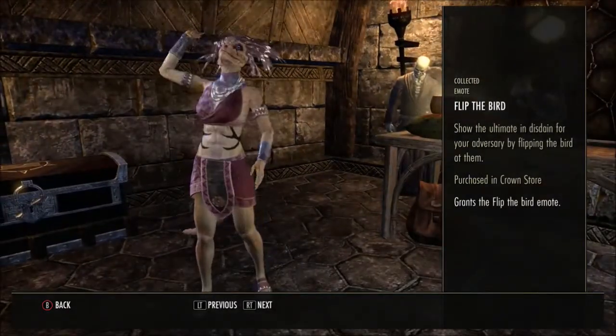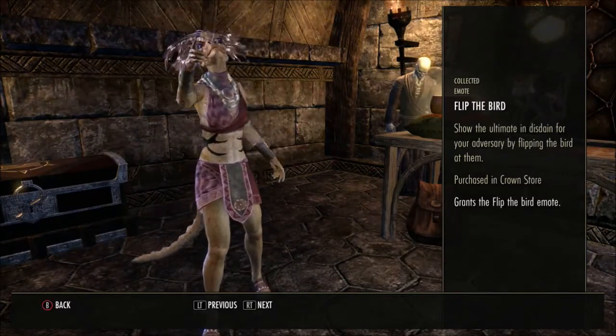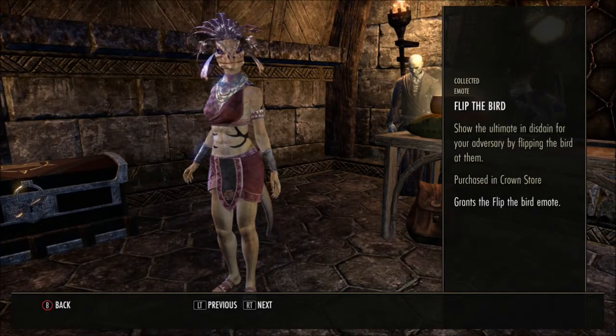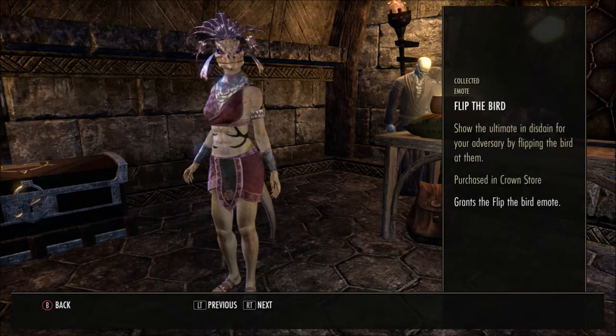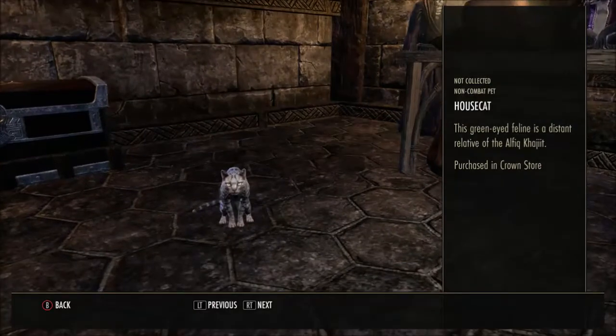This is the one I got within the first set of Scalecaller Crown Crates from the ESO Plus bonus event last time. So — Flip the Bird! 'Show the ultimate in disdain for your adversary by flipping the bird at them.' And then we have a cute little house cat — this green-eyed feline is a distant relative of the Alfiq Khajiit.